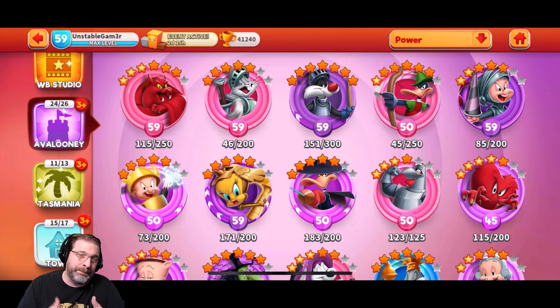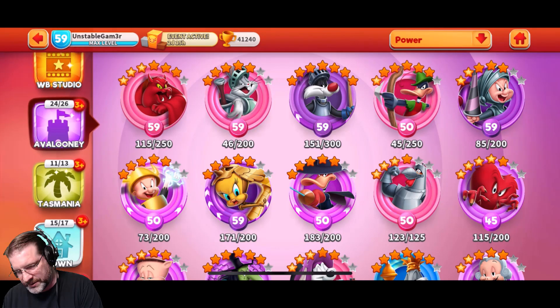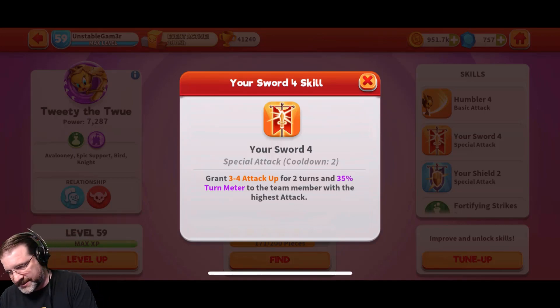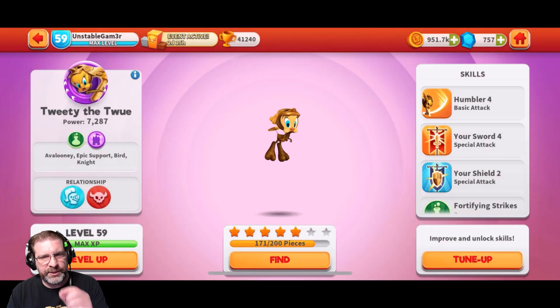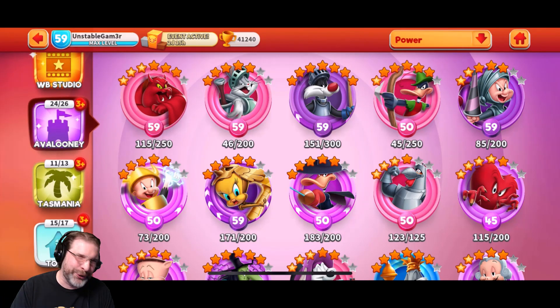Elmer the Shure also has a heal, his stun, and a basic attack that ignores dodge. Tweety the Twoo is able to give defense to the highest defense team member. Looking at these two skills: your sword gives three to four attack up for two turns, and 35% turn meter goes to the team member with the highest attack. This other skill grants taunt for two turns to the team member with the highest defense — a lot of times that's going to be your tank, which works out well, especially because Bugs the Brave is going to get that. Also cleanse three of three debuffs. So there's a lot going for this team — a lot of synergy, this team protects each other very well, causes some disturbing damage, and puts up a wall to your opponent.